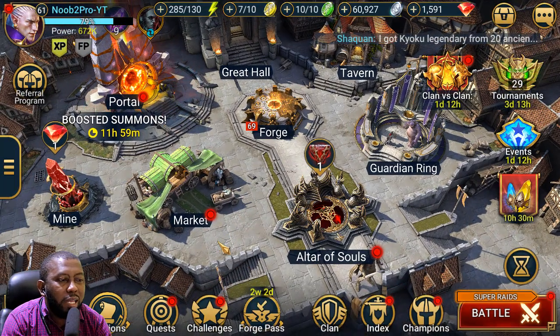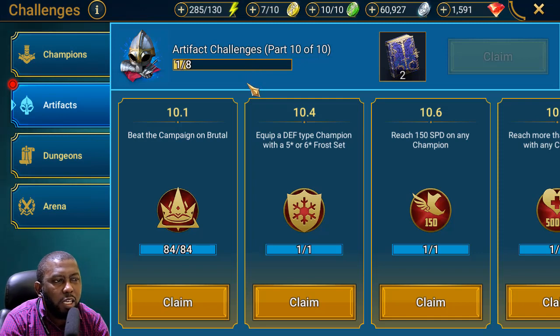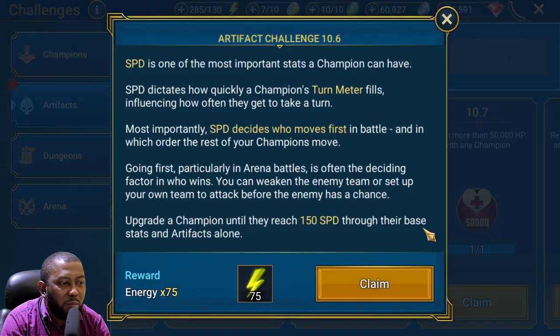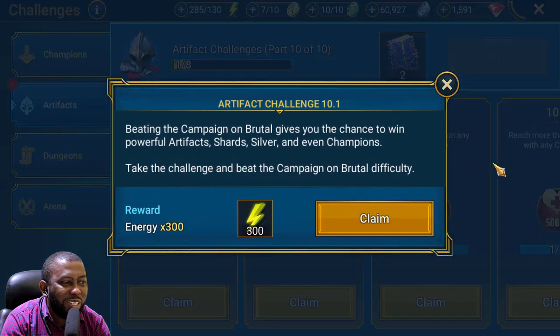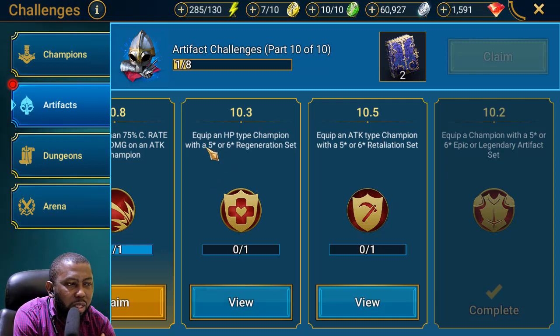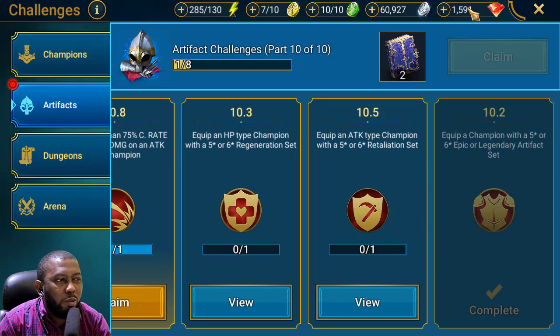While doing artifact enhancement and leveling up champions, a new quest unlocked — one that requires equipping four force artifacts in sets — and it gave us a book, and the next one also promises another book. I didn't know all these rewards were waiting. There's 300 energy I'm not claiming until tonight. The next quest requires equipping an HP champion with a regen set, which I already have, plus a retaliation set, and I'll get more energy. The fire knight event might be completed with all this energy without touching our gems at all.